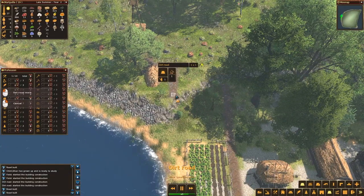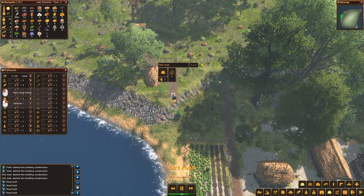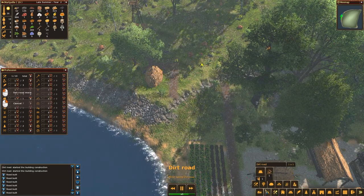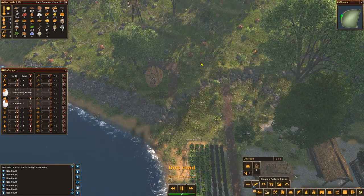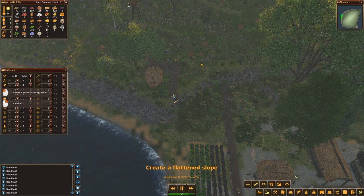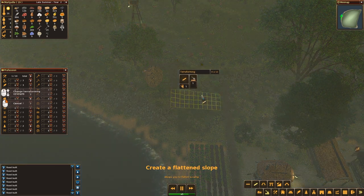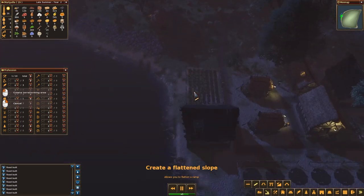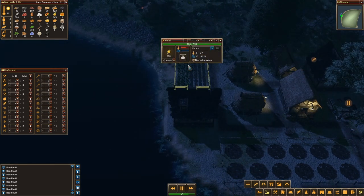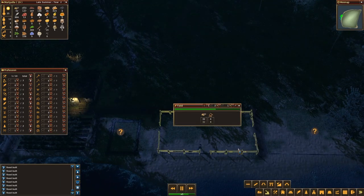I'm getting some logs. You can see it's making a big detour and that's the whole problem I have here. So I should probably be terraforming this area. Let's do terraforming — create a flattened slope. Something like this, we will see. It's late summer already, which means this guy is getting everything he needs. I can start building this — oh, it's already getting built!